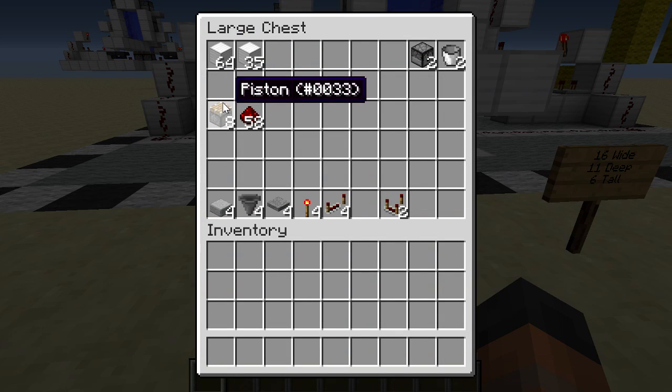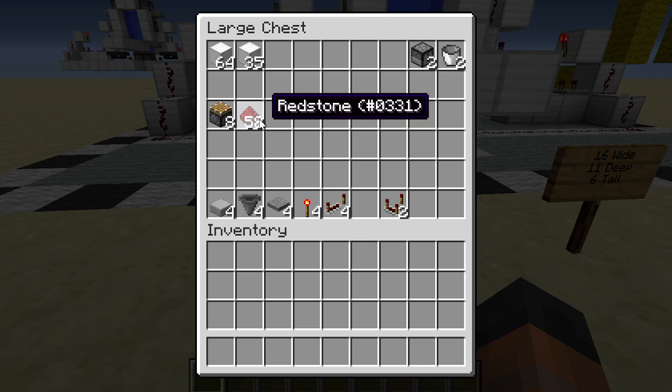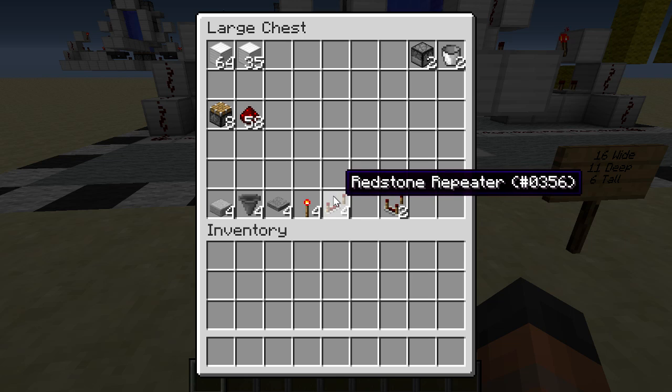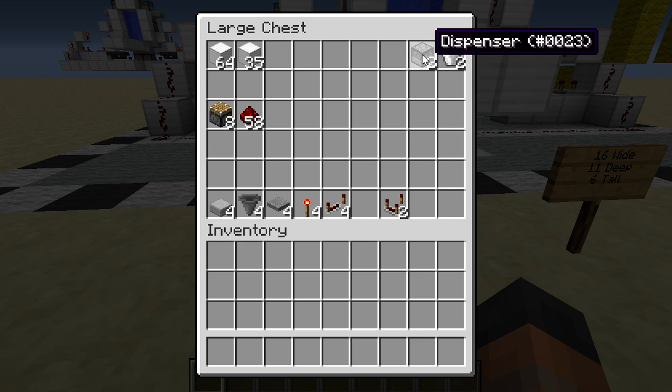To build this you're going to need these materials: 99 building blocks, eight pistons, 58 redstone, and four of each of these different types of items — stone slabs, hoppers, pressure plates, redstone torches, and redstone repeaters. You'll also need two redstone comparators, two dispensers, and two buckets of either lava or water.